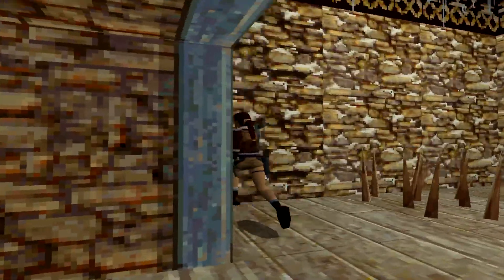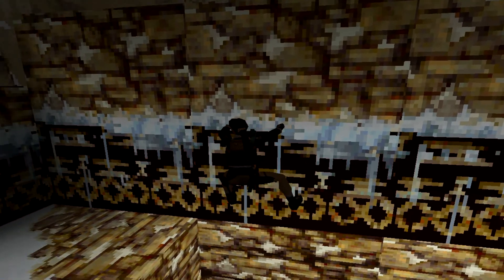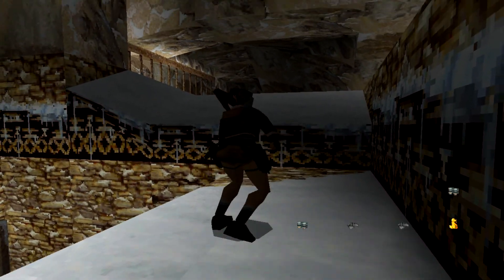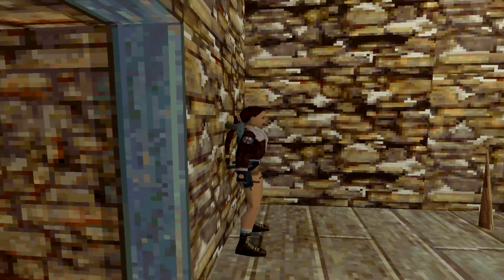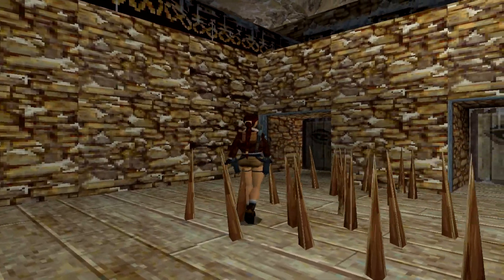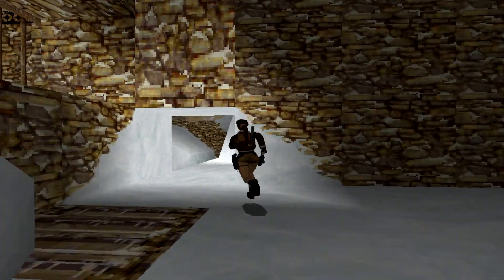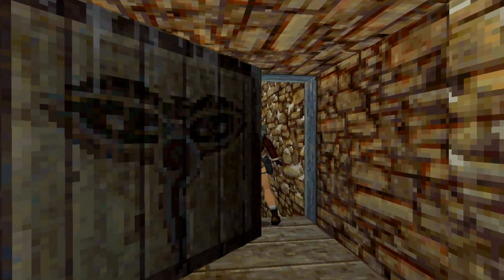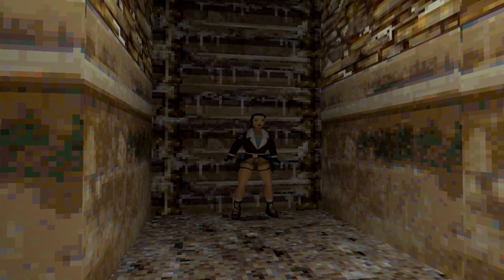We're going to get the last secret first. There's a secret ladder that's tricky to see, but it has cracks on the wall. The last secret is up here — two grenades and two M16 clips. We walk across these spikes carefully, then jump over the spikes tile by tile. The end of the level is right here — run and jump to the ladder and climb down.